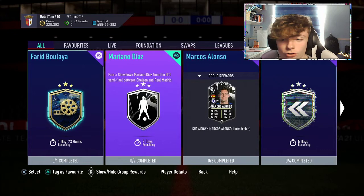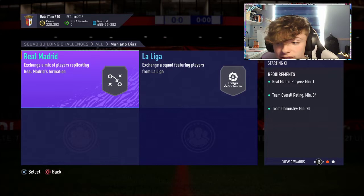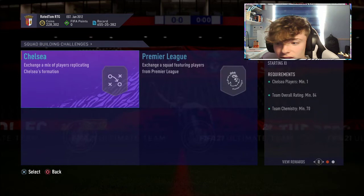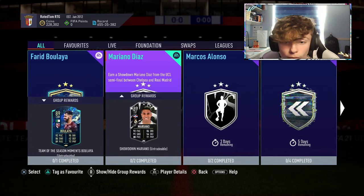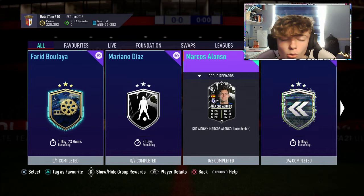Before discussing the cards, I'll quickly show you the requirements for both. Mariano Diaz requires an 84 with an 85 in an inform, and Alonso is the exact same — 84 with an 85 in an inform. So these cards are going to cost the same, probably around 150,000 coins, maybe a little less. They're a decent price with a good rating, and both have the option to go up one if there's a draw, or up two if one team wins.